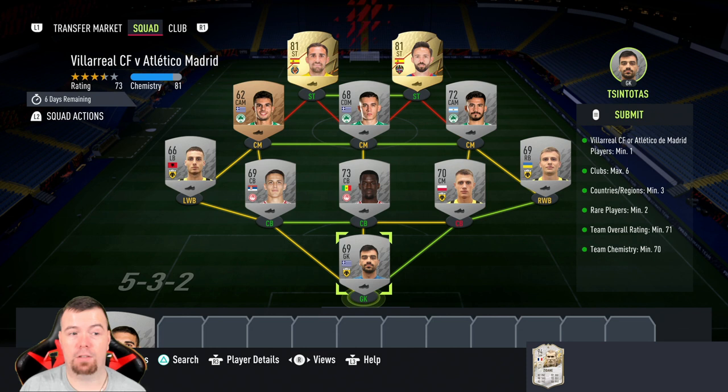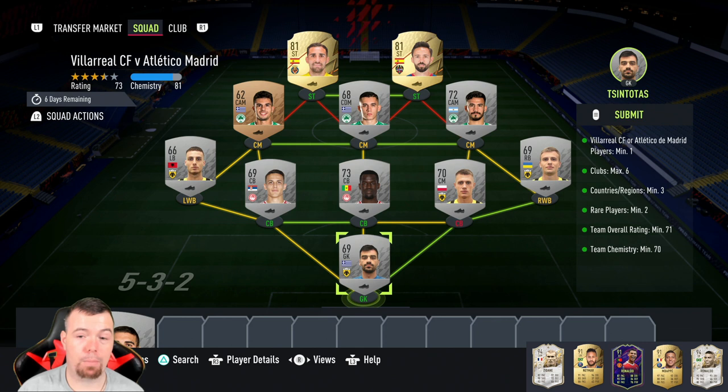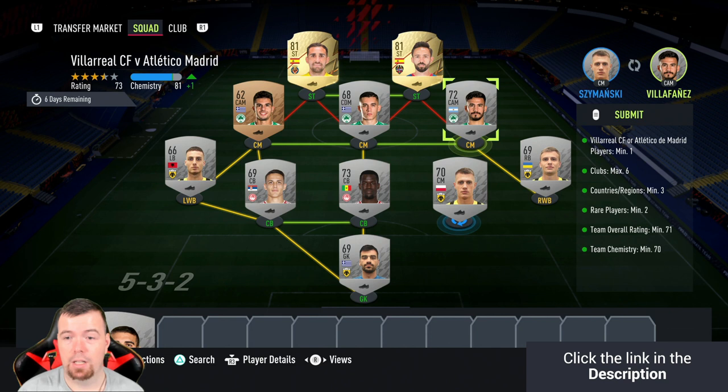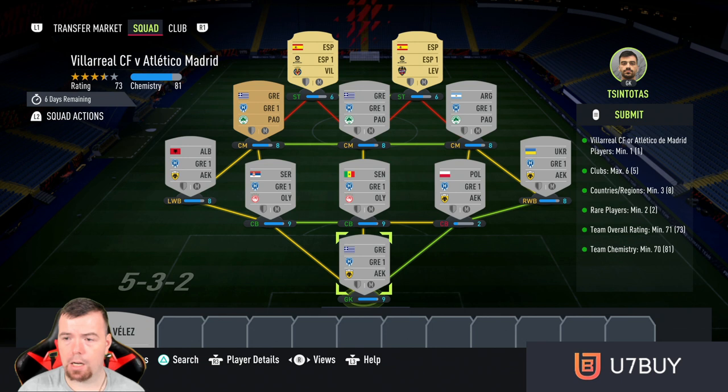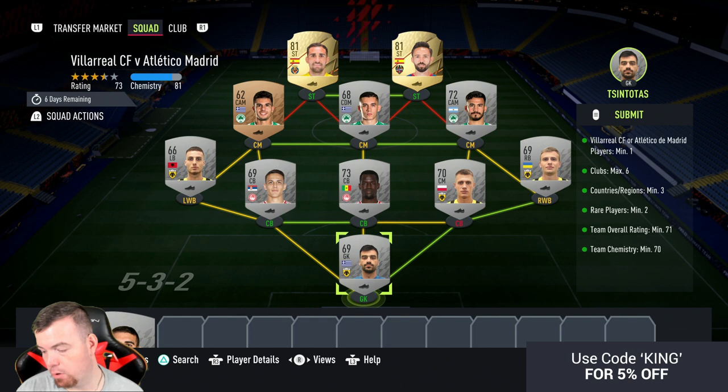Rare players minimum two — that's the only disadvantage, as there are no cheap rare players in the Greek league. Team rating required is 71 and we're on 73, so you can easily lower these silver players by quite a good chunk. Team chemistry is 71, we're on 81, so you can play around with that. No position changes or loyalty needed. I went Greek league — specifically AEK, Olympiacos and PAOK — then two Spanish league players from different teams.